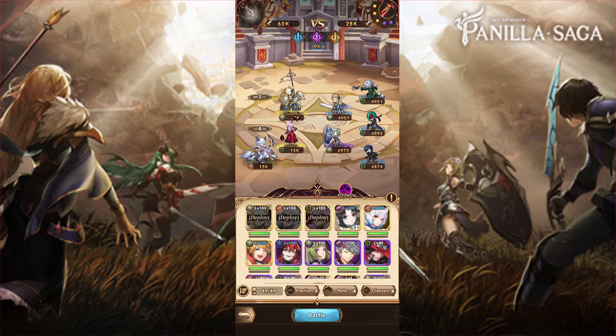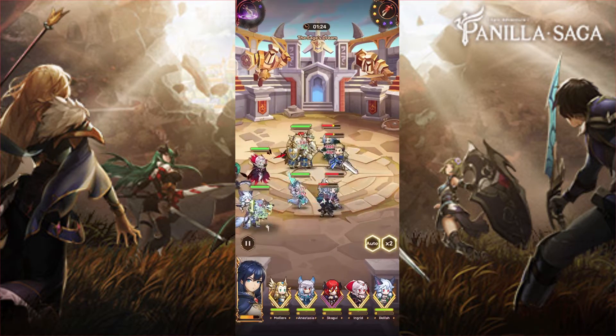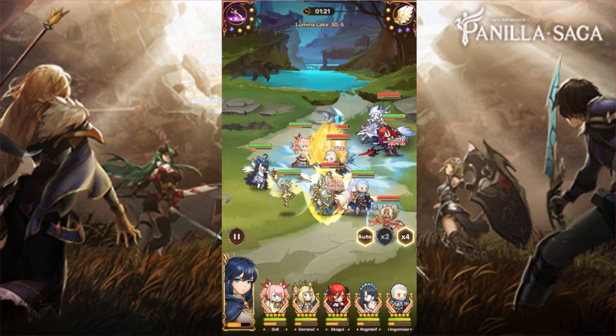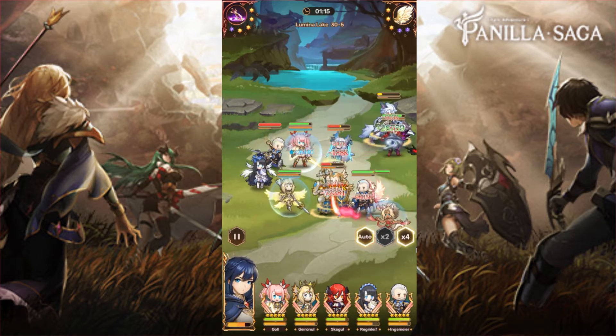In Vanilla Saga, players can look forward to a retro style RPG experience and get first dibs on the game. The game thrusts players into an epic adventure as they fight against the forces of darkness to save the world. They must strategize a team of five heroes and take advantage of their skills on the battlefield, increasing their star rating to boost their firepower across six classes and six factions.